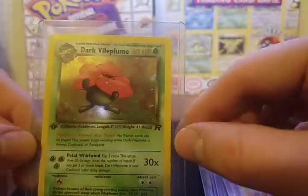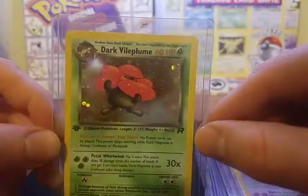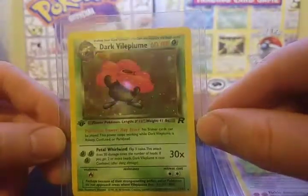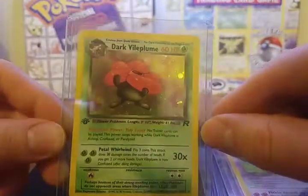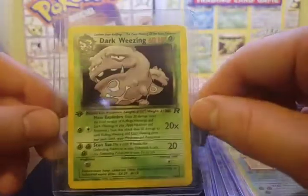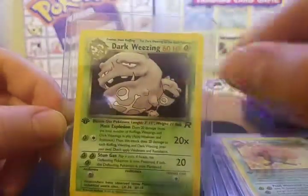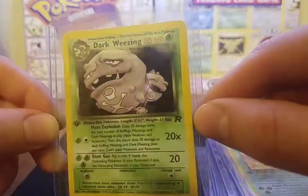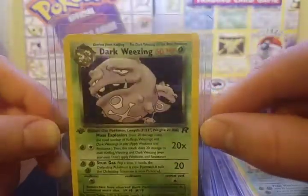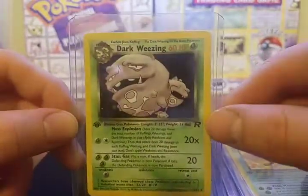Number 13, we have Dark Vileplume — a plain background, not as dark, it looks more like petals. Number 14 is Dark Weezing. Once again a very dark background, but you can see a little bit of the holo glimmer. That is first edition Dark Weezing.